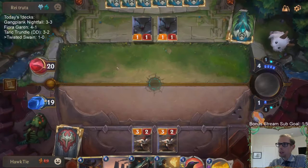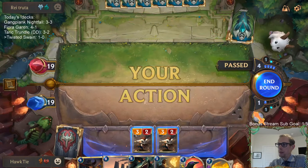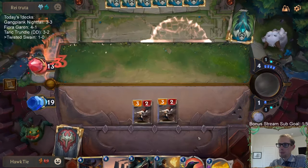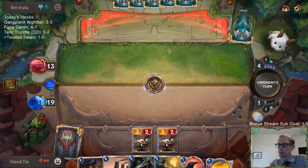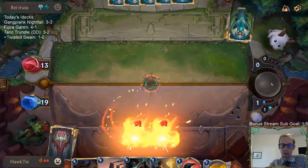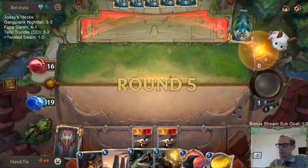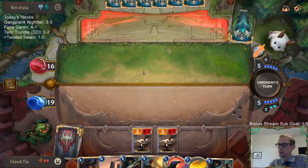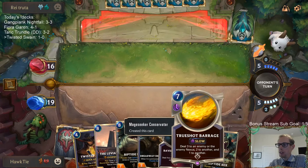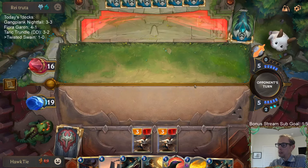We both still have six cards in hand but we have two 3-2s in play and they have three extra mana. True Shot Barrage could be good later, especially when paired with the Riptide Rexes. Maybe we can get Powder Keg, True Shot Barrage and have it do four, three, and two — that would be pretty nice.